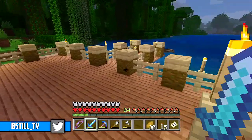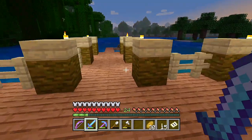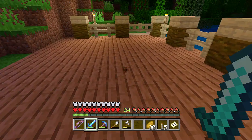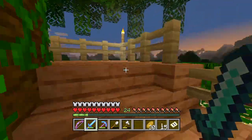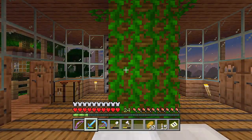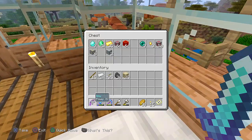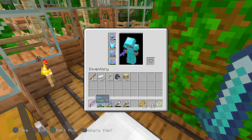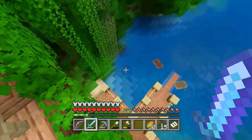Hey guys, I'm back with another episode of the survival let's play series. In the last one we ended up making our fishing dock right here. What I want to do is add some more texture in the floor because it looks a little bland — maybe some stairs and buttons. Just before I started recording, I repaired all of my items; they were really low. I repaired all my armor, my pickaxe, and made a new bow.